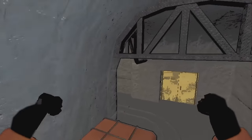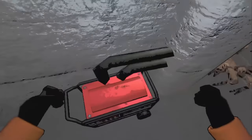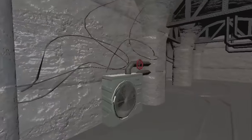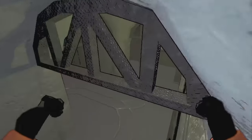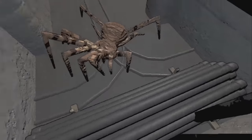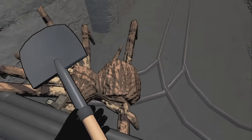For spiders, there are a bunch of cheese spots you can use: the orange boxes, the generators, the little AC systems, and the pipes. From all these spots you're able to hit the spider and just kill it.